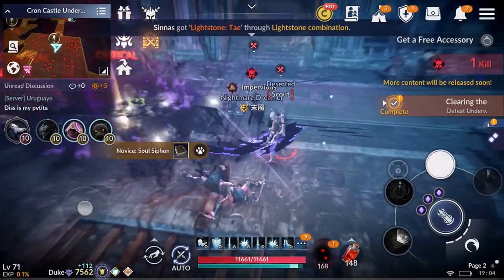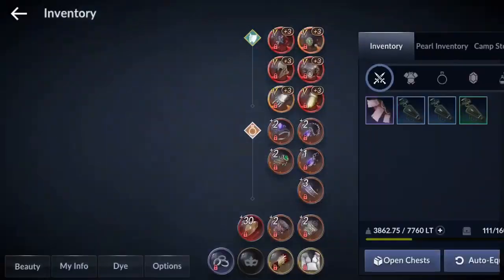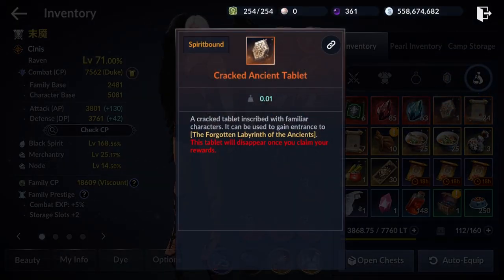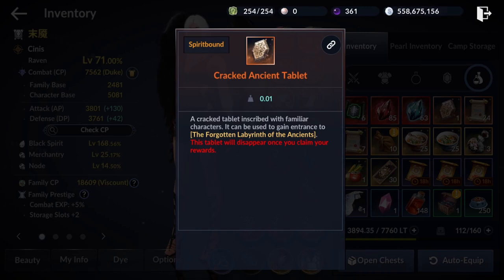So basically what this event is — you will need these things called cracked action tablets to be able to enter the challenge. During the event time, which I believe is a week, you will be able to receive these tablets in your mail. Be sure you are checking your mail every day, collect them, use them in time, and do not miss any of these.